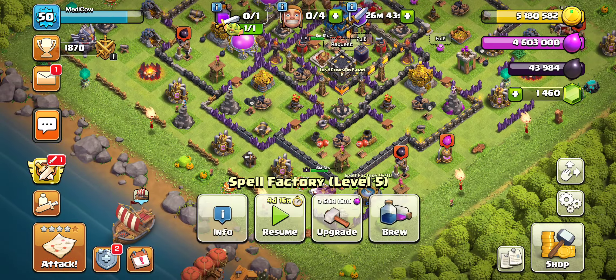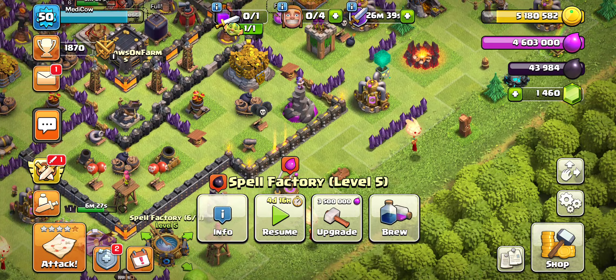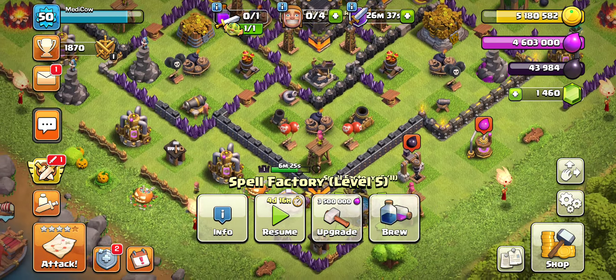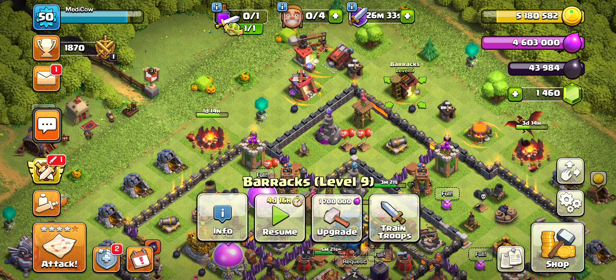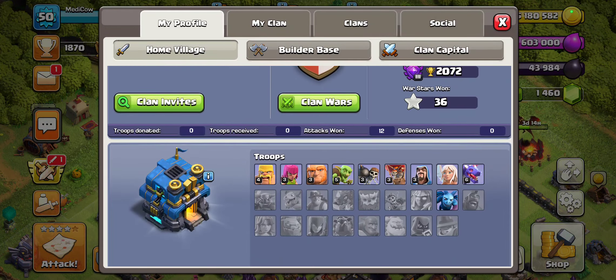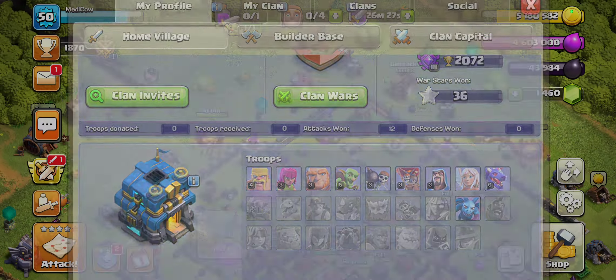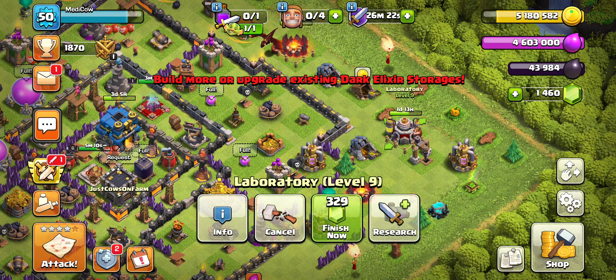We do need to upgrade a clan castle, but that will come later. For upgrades, the top priority right now is our barracks — it looks like we need to upgrade it four more times to get to Electro Dragons.